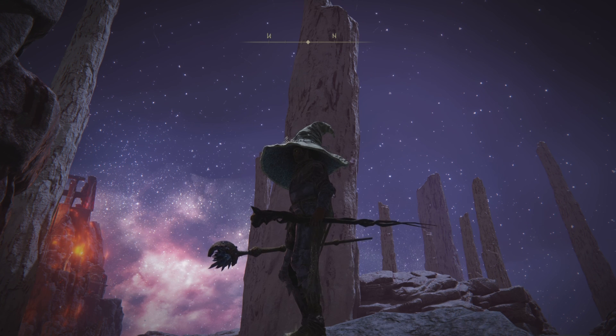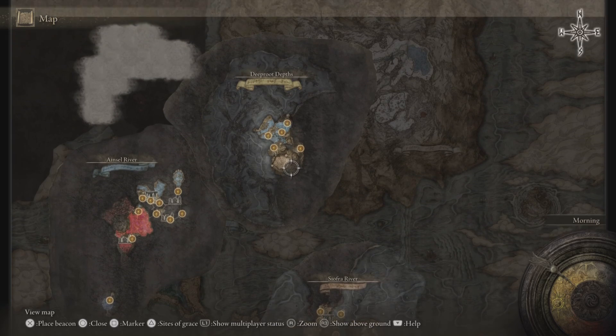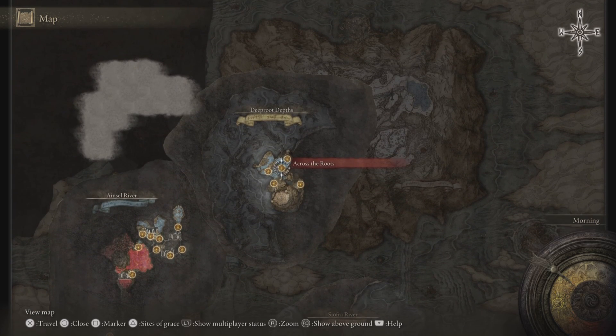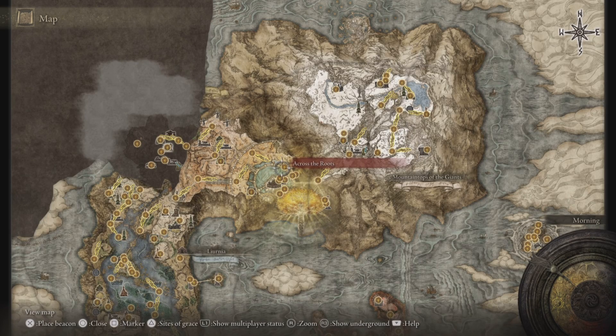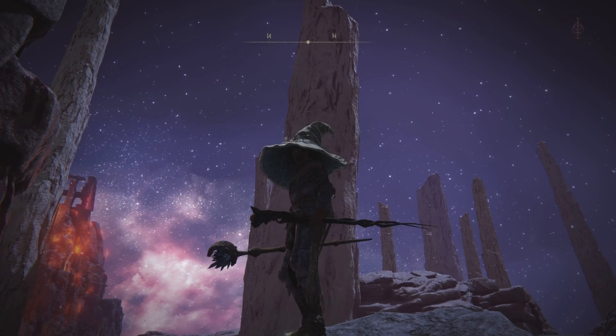The Prince of Death Staff is a very late-game item. You can only get it in the Deep Root Depths. I completely forgot how to get there — I'll take a look and show you at the end of the video.